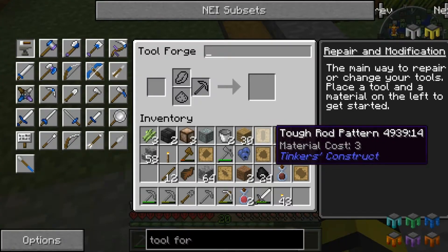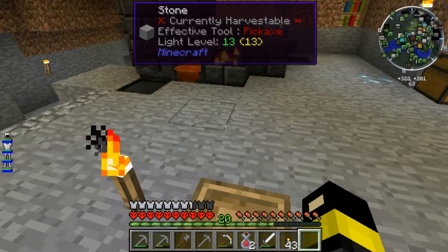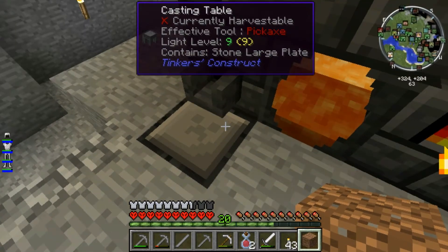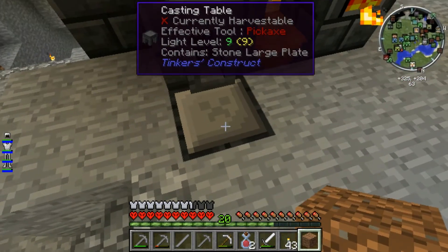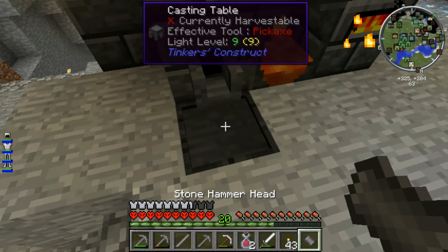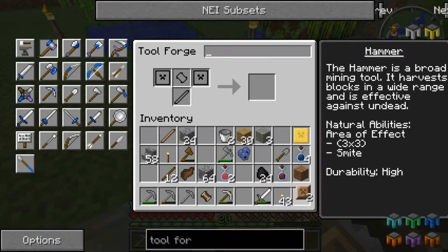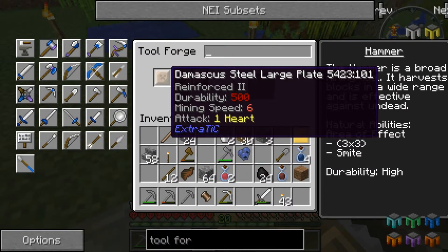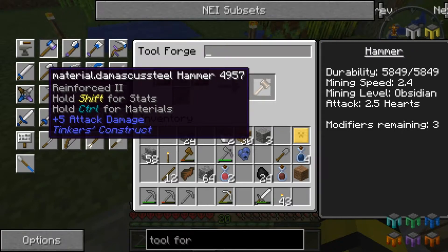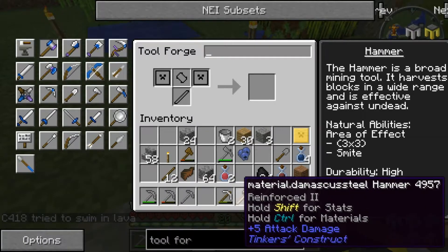Now I can make my awesome shovel. I finally got some aluminum brass and now I'm making the cast. So I can go ahead and do some OP mining. Now time to make this bad boy - let's put our large plates up there, and this, then put the tough rod up there. Boom! Reinforced Damascus steel freaking hammer! This is going to be awesome.